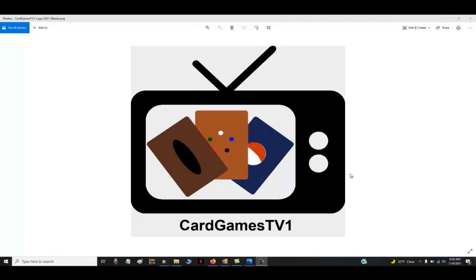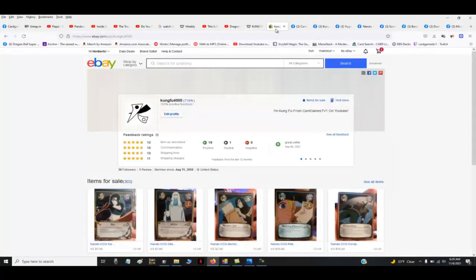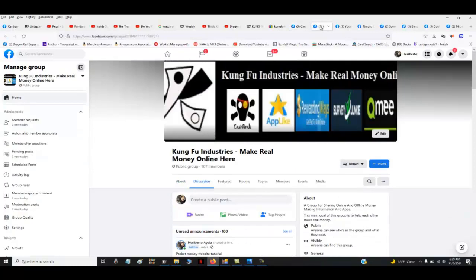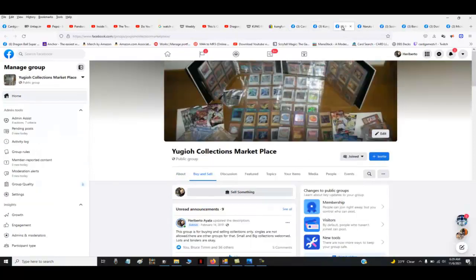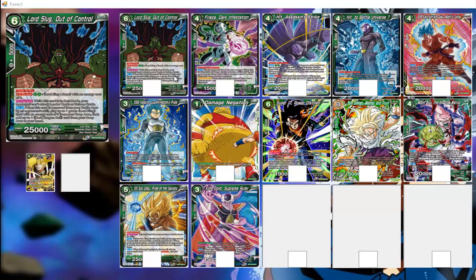Comment, subscribe, dislike or like, check out the links in the description for my other sites and activities. I'm involved in a bunch of Facebook groups you can check out — I play multiple card games and music among other things. So check out the links in the description. Green is good.